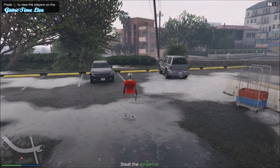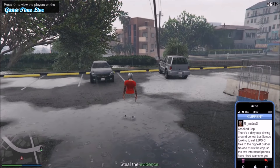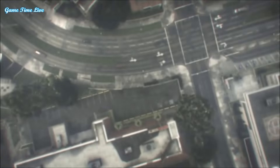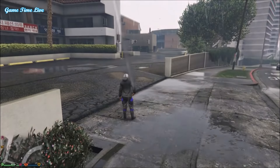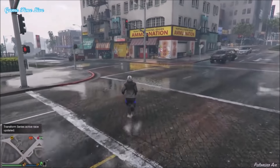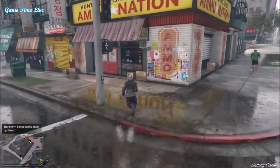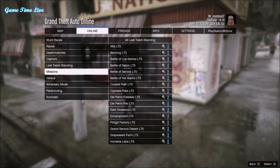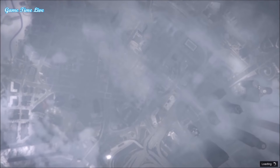Once you spawn inside the job, wait a couple of seconds, then pull up your phone and quit the job. Once you're back in free mode, run or drive over to the nearest Ammunation. Once you're there, go to Options, Online Jobs, Play Job, Rockstar Created, and start up the first mission: A Titan of a Job.